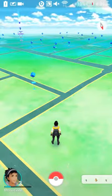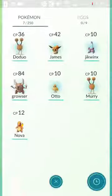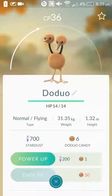To do it, you want to click on your Pokeball icon and go to your Pokemon, which is your Pokedex. I have a double of these dodo birds, so I'll click on the latest one I've caught.